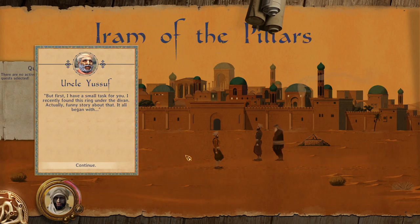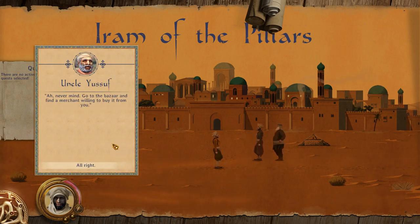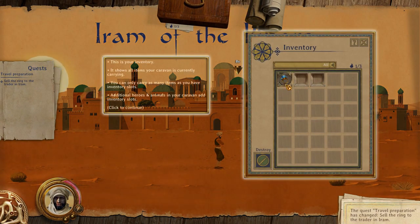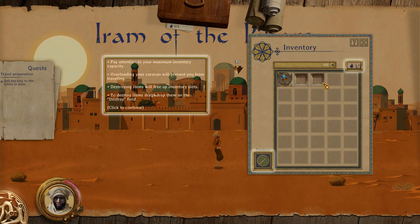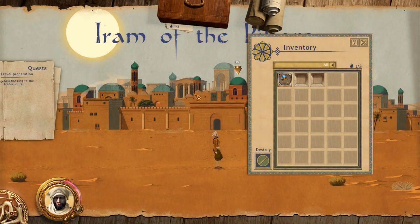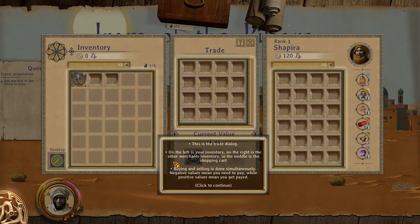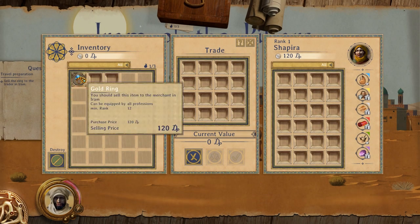I recently found this ring under the divan. Funny story about that — it all began with Yusef. Oh well, never mind. Go to the Bazaar and find a merchant that's willing to buy it from you. Got the ring. Our inventory shows us the slots it's got here. Additional heroes and animals will add inventory slots, determining how much we can hold, and we need to destroy items to free up inventory slots. We can't move if we're holding too many. Quest items don't take up inventory slots. Let's go sell that ring to this lady in the market. So this is our inventory, that's the merchant's inventory, and that's the trade window.